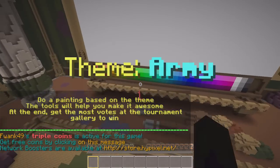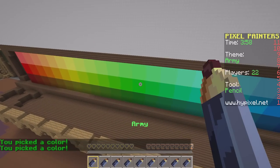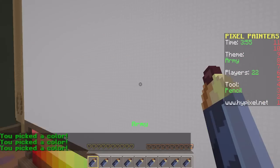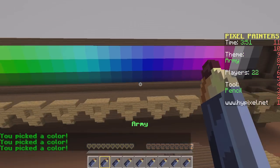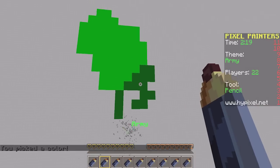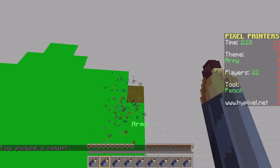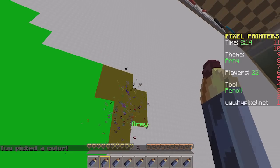Oh my gosh. So we each paint? Is it kind of the same thing but just painting? Yes. You've got to go to the top and click on different things. Can you pick more than one color at a time? Not at a time. This is literally the worst thing I've ever drawn in my entire life.